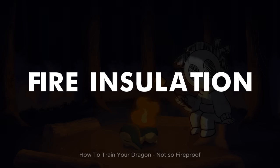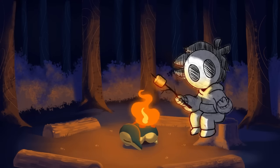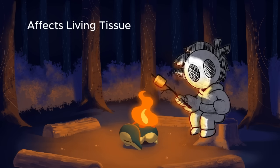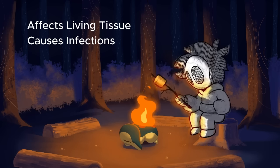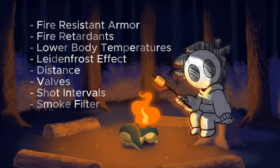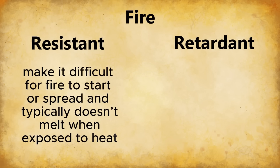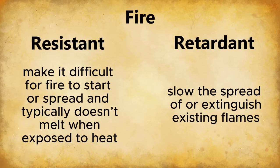Insulation against fire is often relegated as a defense against predators, often forgetting that fire burns all — predator and prey alike. Fire affects biological matter, damaging the skin's protective barrier, allowing bacteria to enter, disrupting cell assembly, and denaturing proteins. Being fireproof isn't simply the work of one component, but of many. Before moving on: fire-resistant materials and fire retardants are incredibly different. Resistant means making it difficult for fire to start or spread, and it typically doesn't melt when exposed to heat. Retardants slow the spread of or extinguish existing flames.